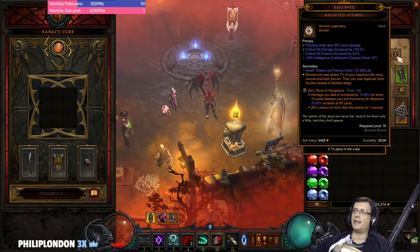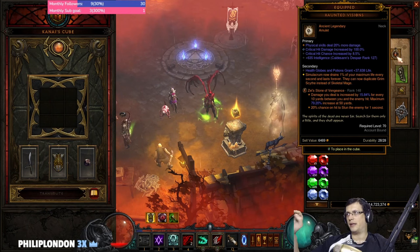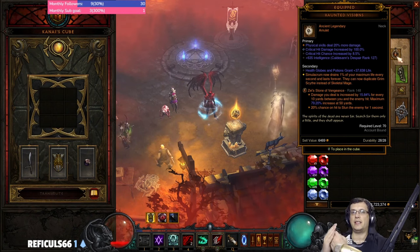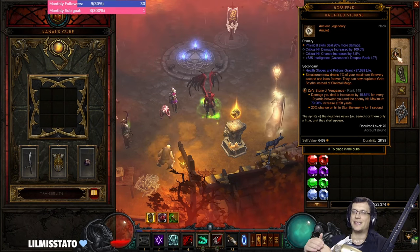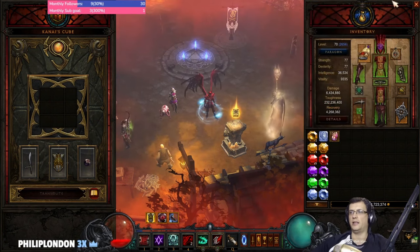Regarding Zei's — the first multiplier of 15.8%, up to 16%, applies even at zero yards for all enemies within 10 yards, so you get a minimum 16% multiplier up to 80% for farther enemies. Our Nova hits very far away.